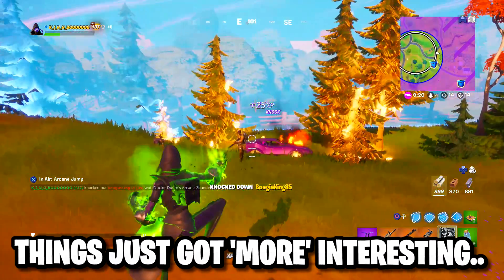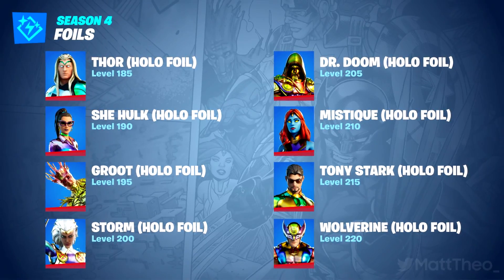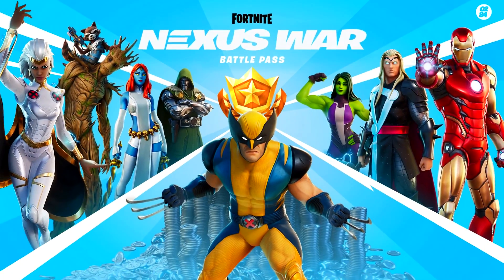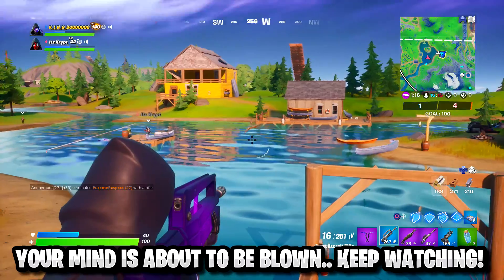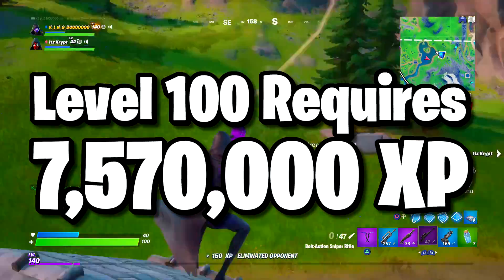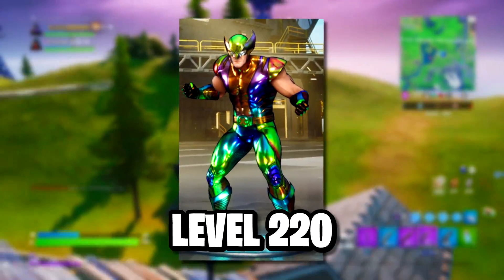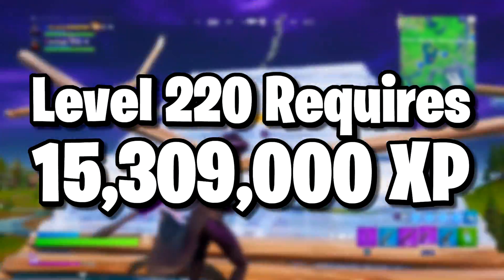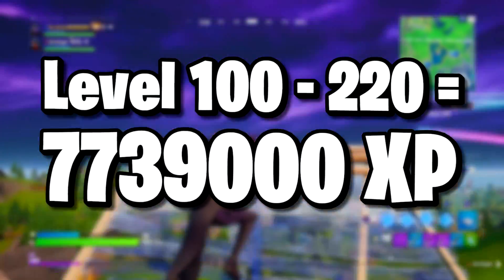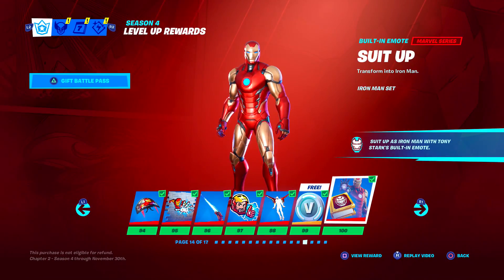Fortnite have gone a step further: at level 185 you can earn the first rainbow hollow foil style for Thor, going all the way up to level 220 to unlock the secret rainbow hollow foil style for Wolverine, the secret collaborative Battle Pass skin this season. To reach level 100 from a fresh account requires 7,570,000 XP, while earning the max rainbow hollow foil at level 220 requires 15,309,000 XP — a difference of 7,739,000 XP across those additional 120 levels.